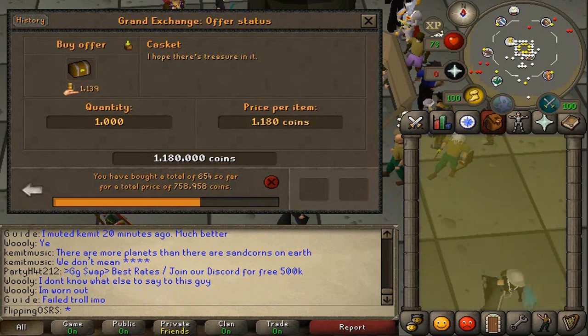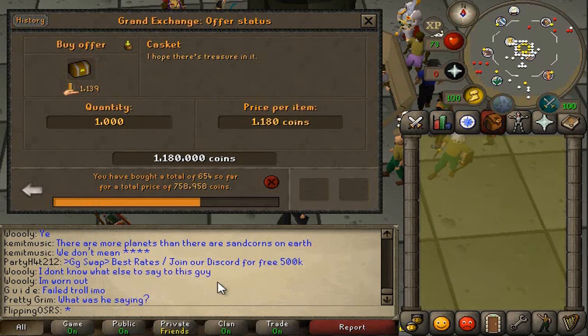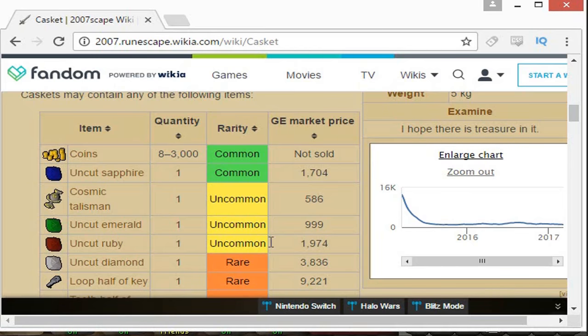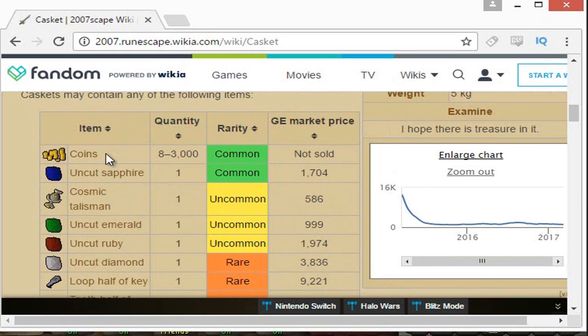I looked at the drop table and had a quick look. It seems pretty good because the price of the caskets really aren't that expensive. We paid about 1,180 coins each, and almost all the drops except for the Cosmic Talisman and the uncut emerald — and the coin drops — are going to be worth it. Everything else looks like it'll be profitable.